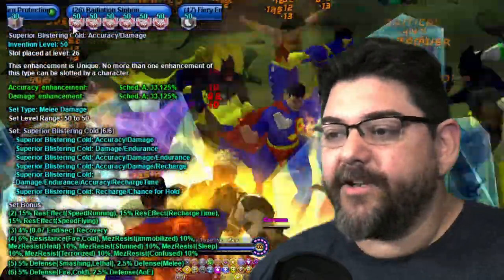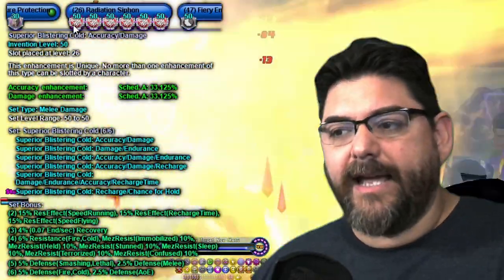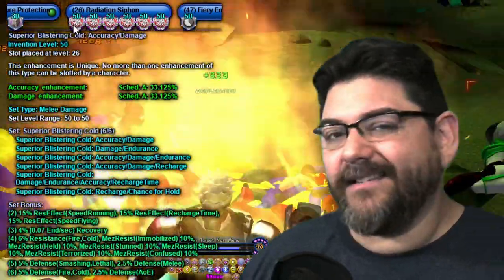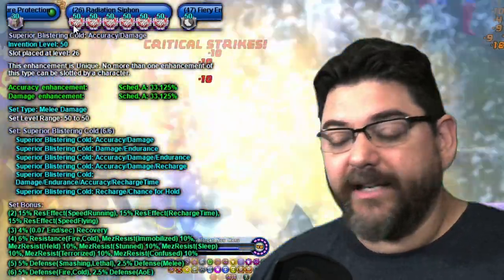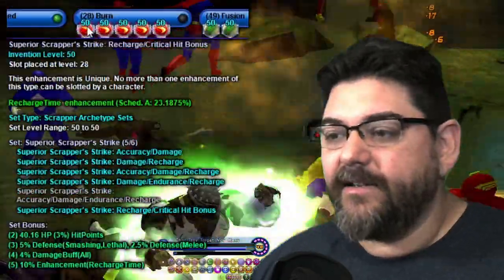For Radiation Siphon I usually put all Superior Blistering Colds, but because you don't have as much resistance and there's more health to get back as a scrapper, I took Radiation Siphon and put the Blistering Colds in this one — all superiors — for 5% fire defense.